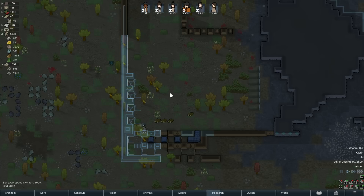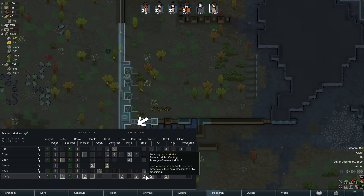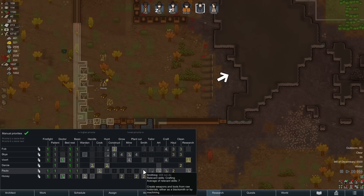Honey coming out and chopping down some trees is really good. She is a plant worker but doesn't actually have passion for it — we don't have anyone with that passion. She's probably going to become a crafter later. Paulo does have double passion for crafting but Paulo can cook, so he's going to be stuck on that unless we get someone else.